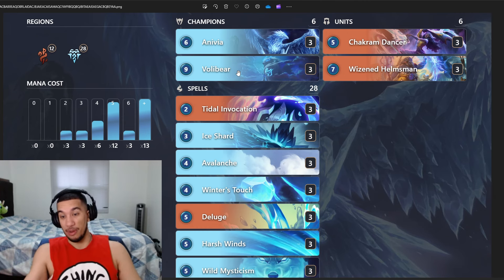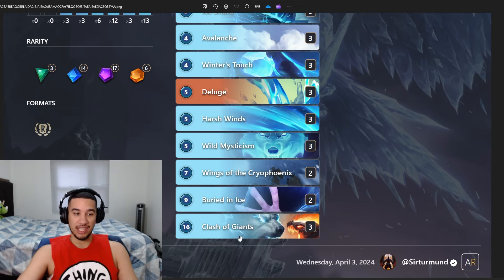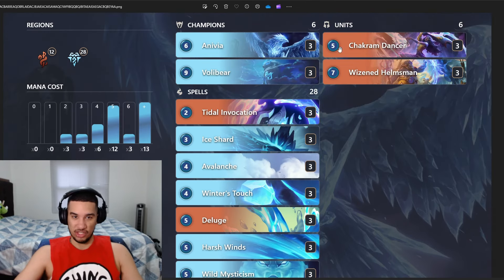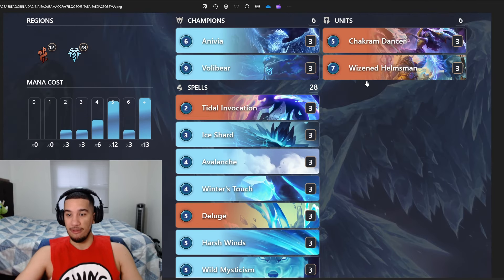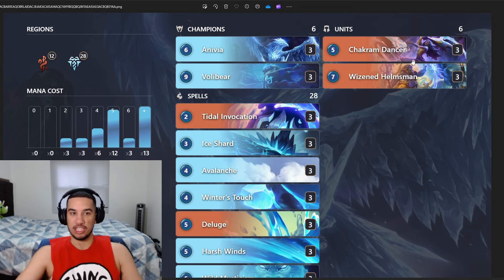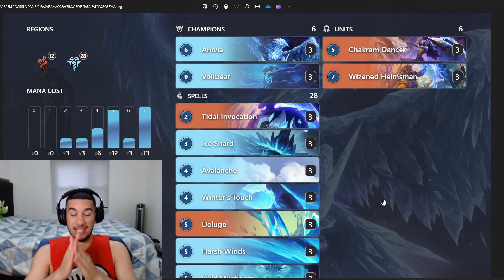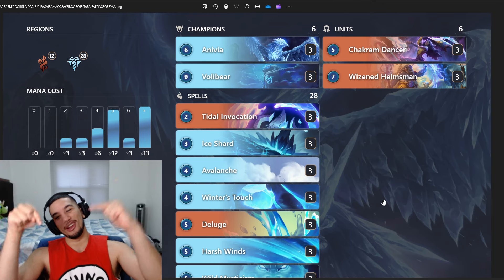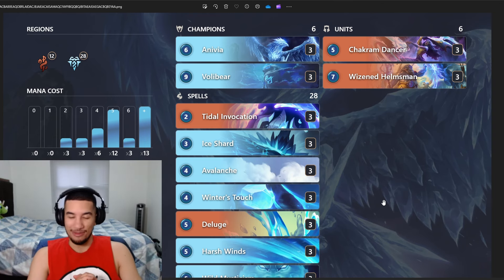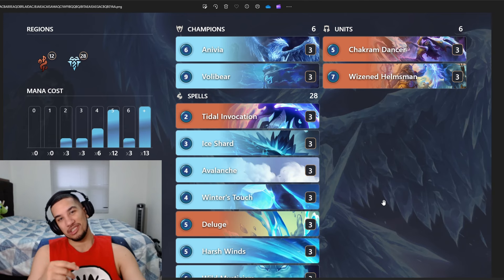In terms of mulligans, it's still a ramp deck, so I'm looking for Winter's Touch and Mysticism. If I already have those, maybe I'll keep a Deluge - though a lot of times I like keeping Deluge anyway since we're just playing for fun. For game plan: ramp first, then Deluge, then Chakra Dancer, then Anivia or Volibear. Volibear ends up being so good - he deals five damage to all opposing units, clearing almost everything. The Clash of Giants is more of an alternate win condition - play it for six mana, then potentially for zero mana later with the health mana mechanic. Hope you enjoyed today's games. Like below, subscribe - we post card game videos every single day. You can also join our channel or find us on Twitch, Discord, and Twitter. Thanks so much for watching!